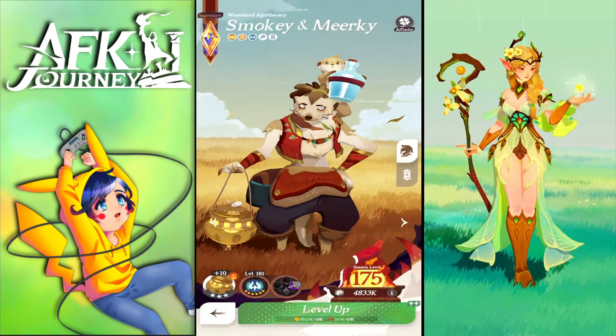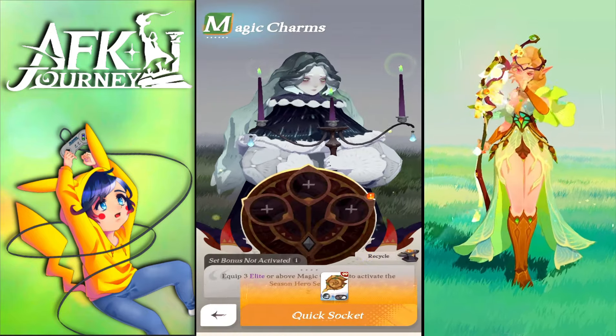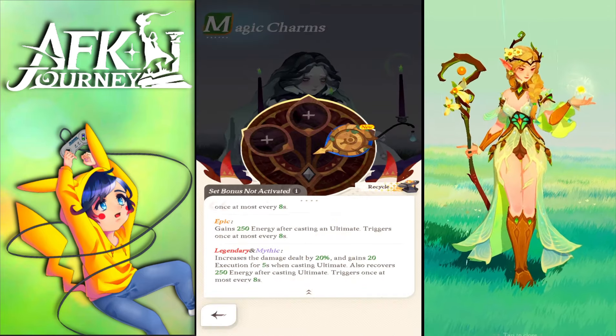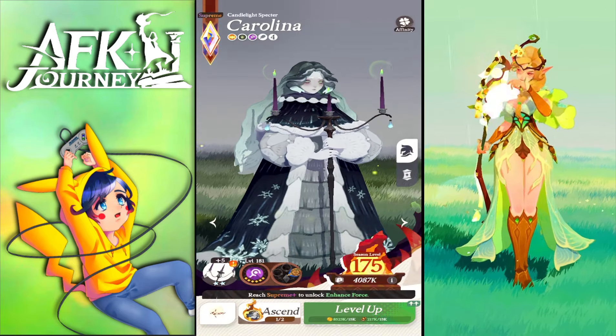You can equip rare charms too, but rare ones give no set bonus. For her we have some rare charms — as shown, only elite, epic, legendary, and mythic charms are the ones you want to farm. So we'll climb the tower and equip them to our units.